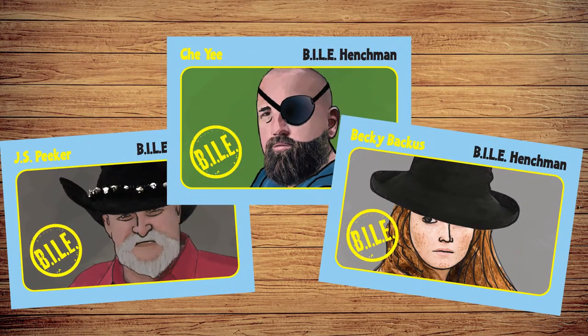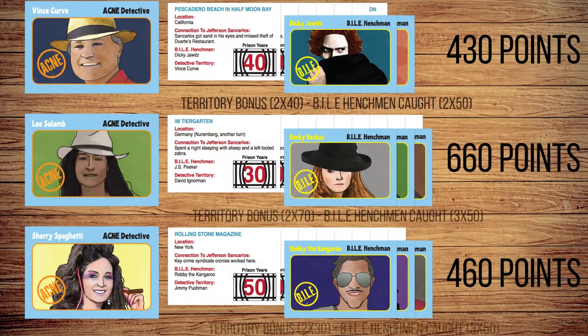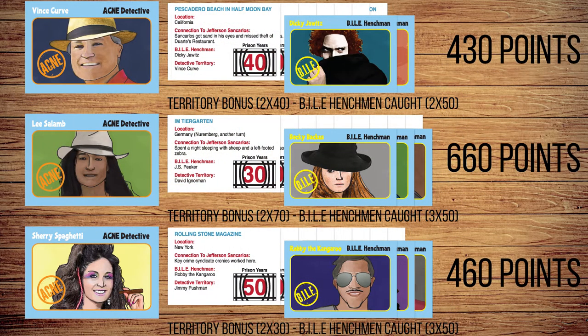Once a player has taken her third henchman, or all henchmen have been captured, the game ends. Remember to add up bonus points for capturing henchmen, and double the prison years on any card in your territory. The player with the most cumulative prison years wins the game!